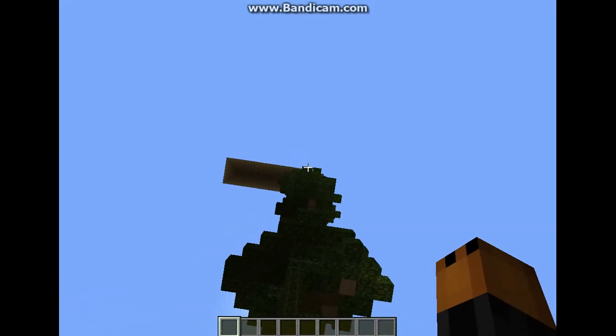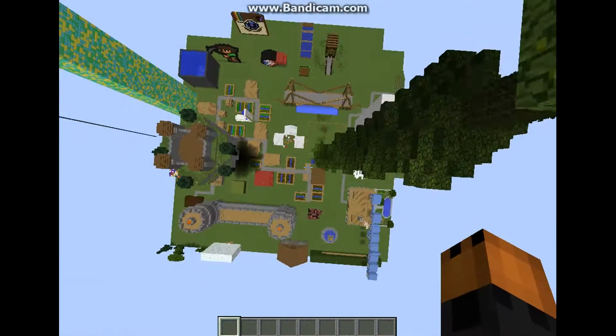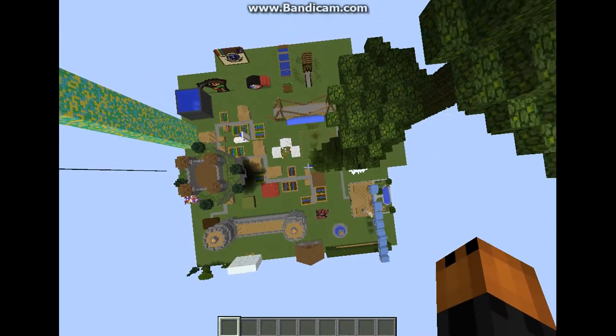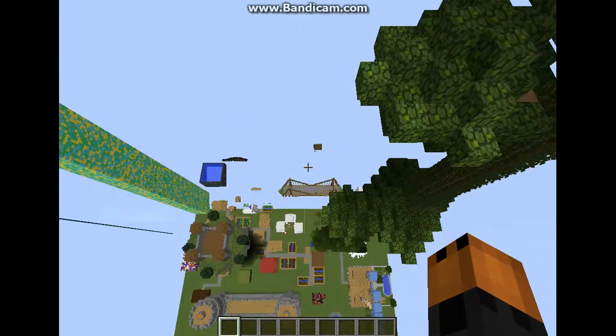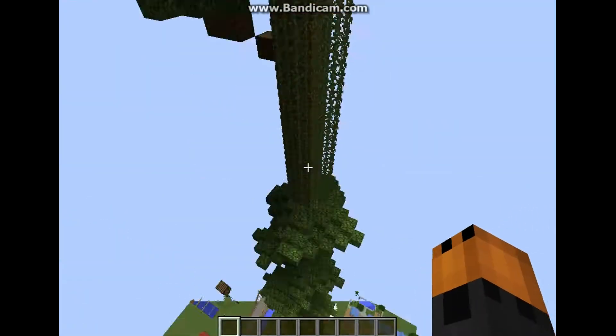At the beginning of every episode, we head to the tallest point in D-Dog Creative, which is Tarzan's treehouse, and try to land in a 3x3 pool of water down there. And as you can see, there are a lot of awesome builds. Go check out other episodes to see what they are.